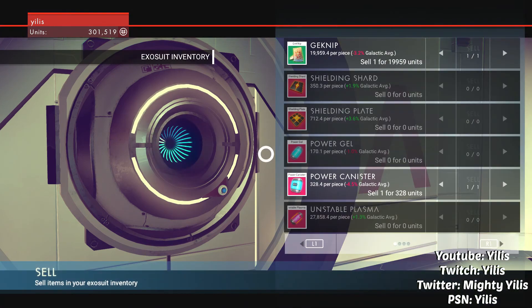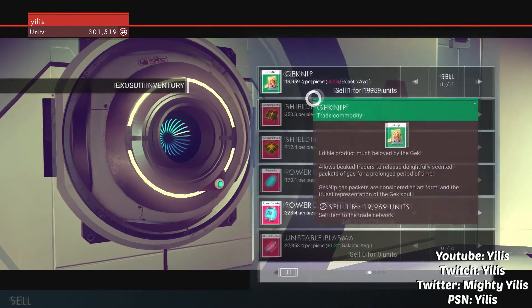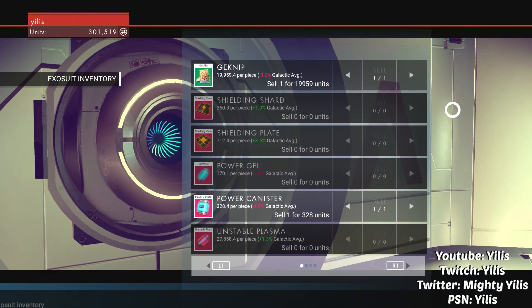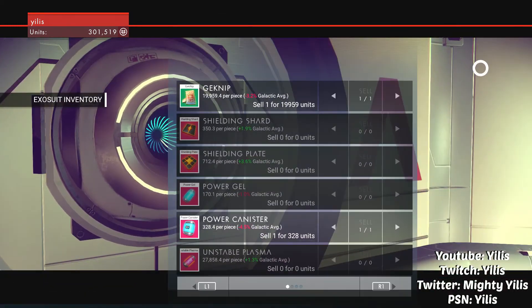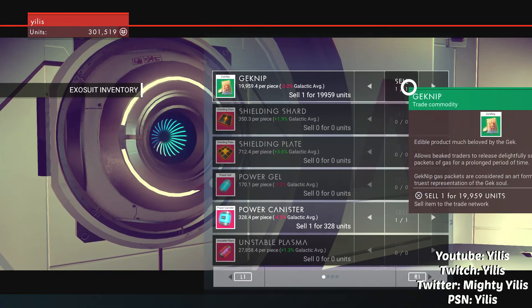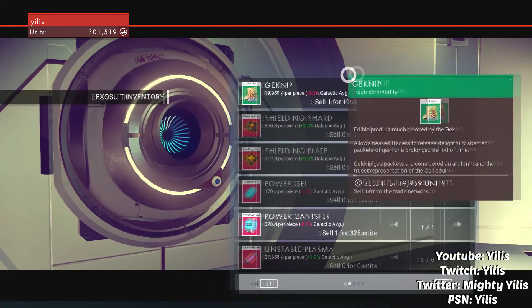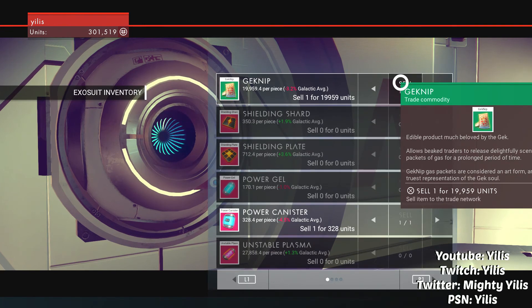It's actually not a bad idea to go around and find the best price. As you can see, it says plus 1.9% galactic average. Different things sell for different prices at different times, so as you're traveling through the game it's not a good idea to sell everything immediately — you kind of want to wait until the price is right. I sold my aluminum one time when it was almost 50% above the galactic average and got a lot more units than I expected.